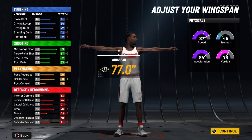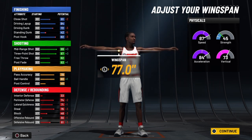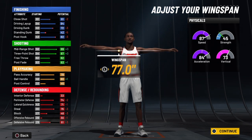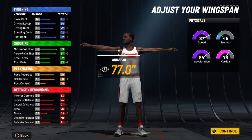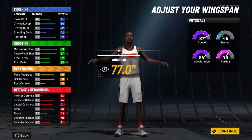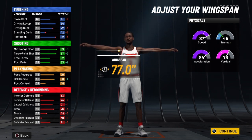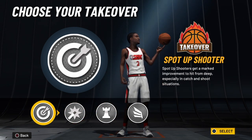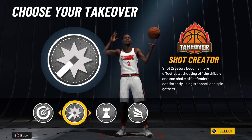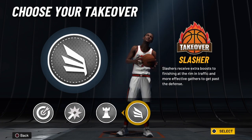At 99 overall, you're going to have a speed of 95 and an acceleration of 92. When the slasher takeover activates at 99 overall, your speed will go over the cap of 99 and will be 105, and your acceleration will go over the cap of 99 and will be 102. You're going to have a vertical of 81 at 99 overall — takeover makes it 91 — so you'll be able to sky for a playmaking shot creator. Your strength will be 53 — takeover makes it 63. This build is unique. With other takeovers you can play make from the seat of your chair using the R3 shot stick, but the slasher takeover shoots this build over the top.